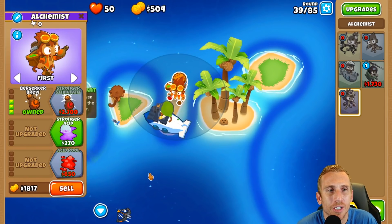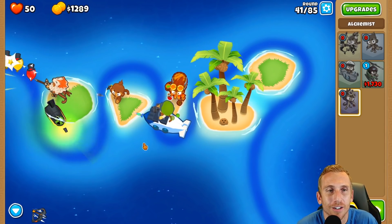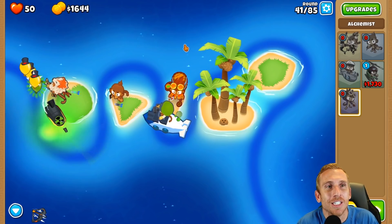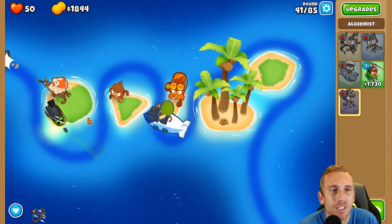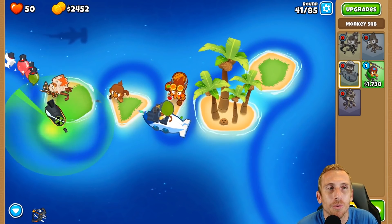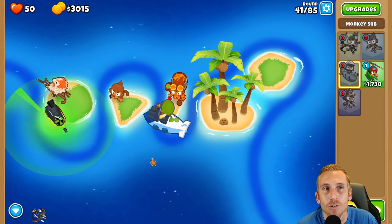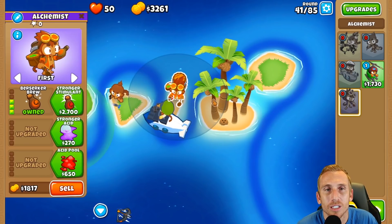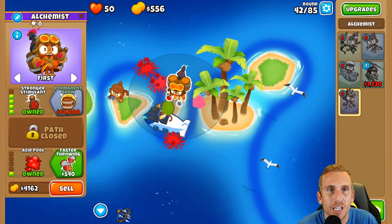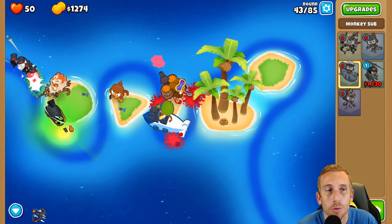Once we get crossbow master, he's good to go on his own. We're just doing fine guys - I'm not even going to use an ability right now. We're going to finish this strong and easy. We're going to get the sub commander because this guy can detect all the camo leads and everything. We don't have to worry about him popping leads, and then we can get the crossbow after. The sub commander can carry into the eighties almost - he's good to go.